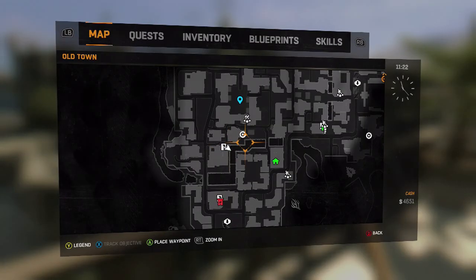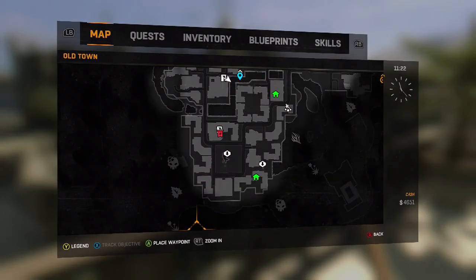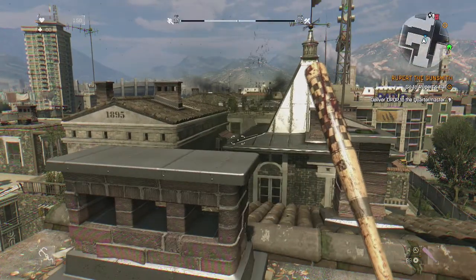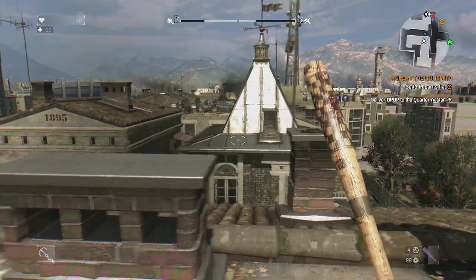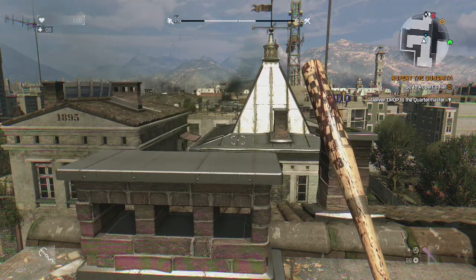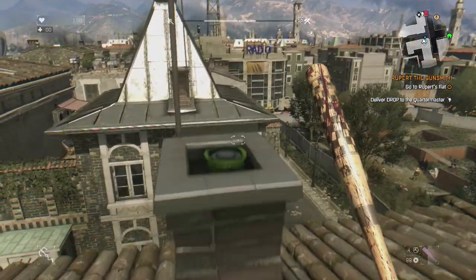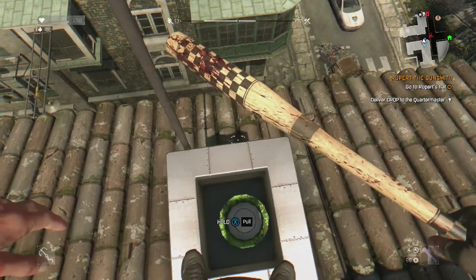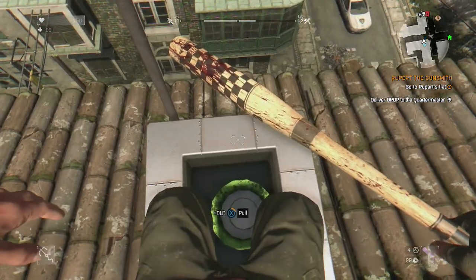So guys, in Old Town, wherever you are, you're gonna head down to the bottom and it's gonna be this little backwards R looking building here, just at the edge, right there. So when you get here, this is what it's gonna look like — sorta towards the outskirts. There's some guy shooting stuff at me over there. Right at this corner here, there'll be this chimney — you'll see this green Mario-looking tunnel thing, and you just want to jump on top and hold X to go in there.